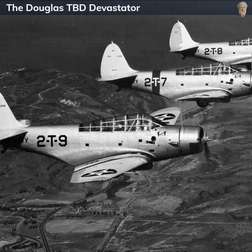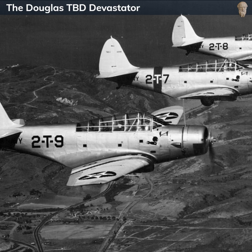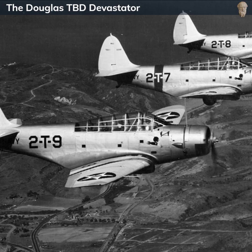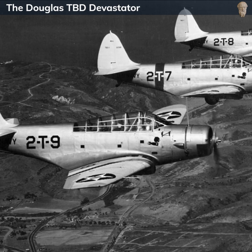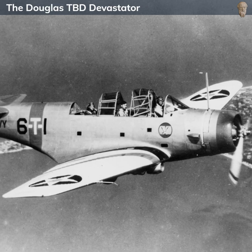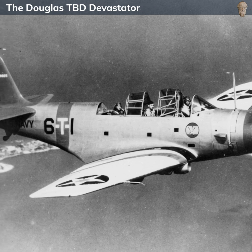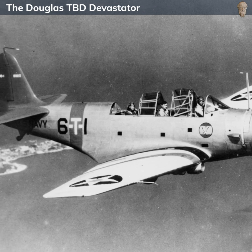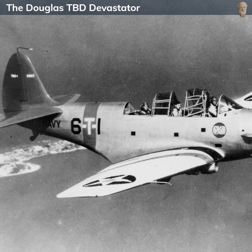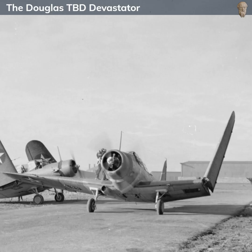The Douglas TBD Devastator, a torpedo bomber developed in the mid-1930s, marked a significant step in naval aviation history. It was the US Navy's first all-metal monoplane, and the first widely used carrier-based monoplane. Moreover, it was the first aircraft in the US Navy to include a completely enclosed cockpit and hydraulic folding wings, features designed to maximize operational efficiency on aircraft carriers.